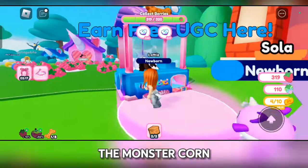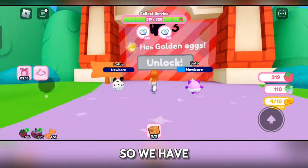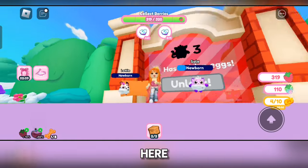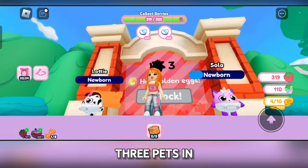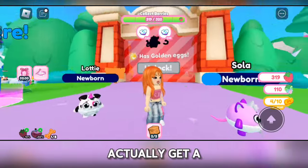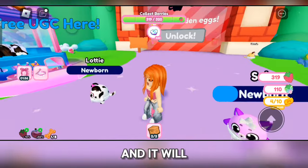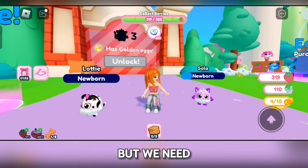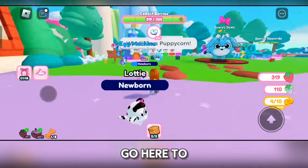The Monster Corn area is actually a specific area we have to unlock. I don't know what it's called yet, but we need three pets in order to unlock it. Just by joining the game you get a free egg which you can hatch and it will become a pet. But since we need three pets, we're going to go to the egg machine.